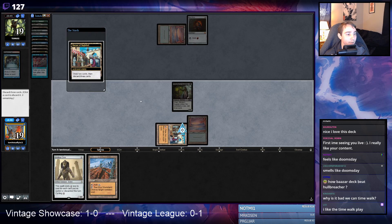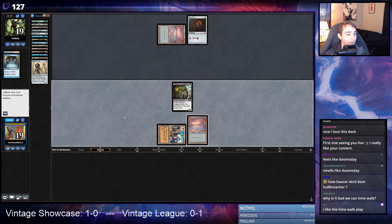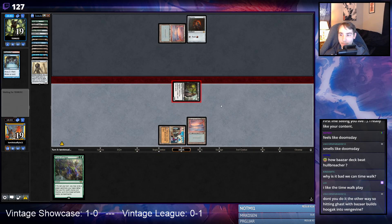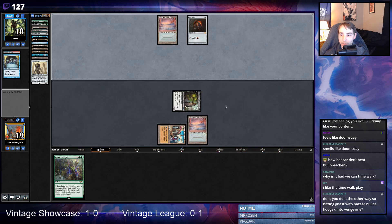I hit Hollow One. So now I'm looking to draw Stitcher Supplier — Hollow One costs one mana. We bricked pretty hard here. We've hit land, land, land, land, Mox, Mox, Ancestral, Hollow Ones — we've obviously missed on all of our graveyard cards.